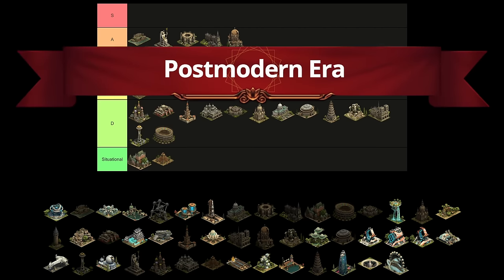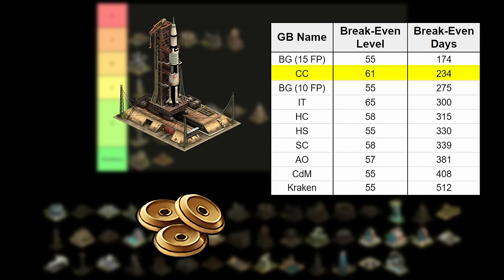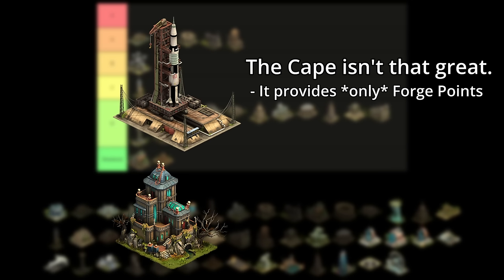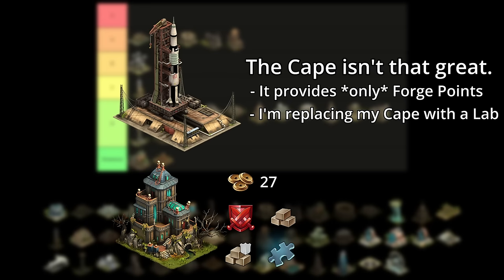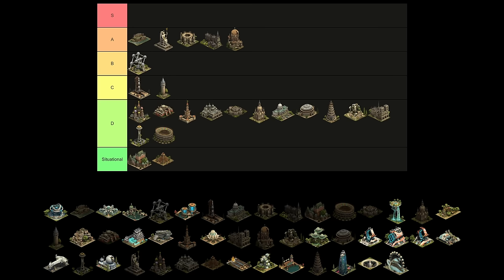In the postmodern era, we're given the Cape Canaveral, a 4x5 building that gives forge points. It's the second most efficient great building for return on investment with forge points and is relatively small, but not that great of a choice — the Cape provides only forge points, nothing else. When you compare it to modern event buildings, it's just not worth it anymore to build and level. Take the Thundering Laboratory of Monsters from the 2023 Halloween event: the lab provides up to 27 forge points in the same space as the Cape, but also provides tons of attack, goods, guild goods, and fragments. I'll be removing my own Cape soon to replace it with the Lab of Monsters. The Cape can go to high C tier — it's not terrible, but I won't be recommending it to anyone.